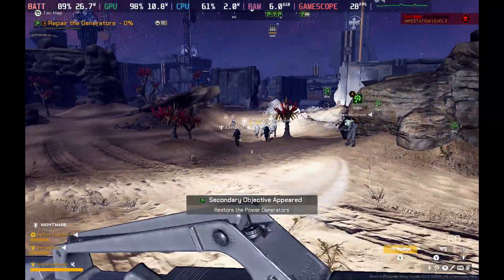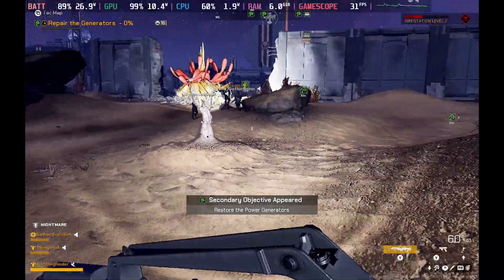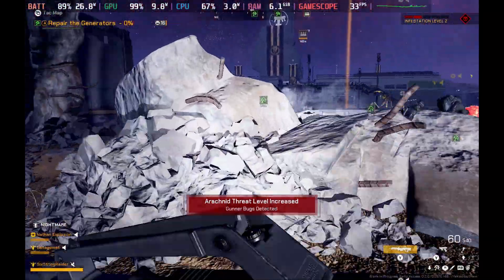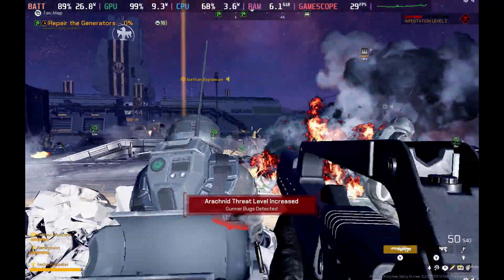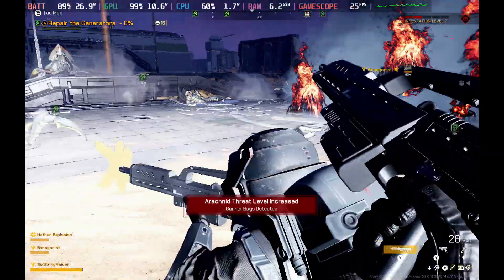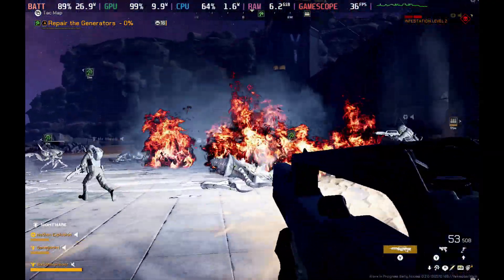You'll see major FPS dips here as we move around. There are times you might be on a map, or especially during the day, and run this game at 35, 40, 50-something FPS. But as soon as the bugs show up or there's much going on, you're instantly down to the 20s or the teens.